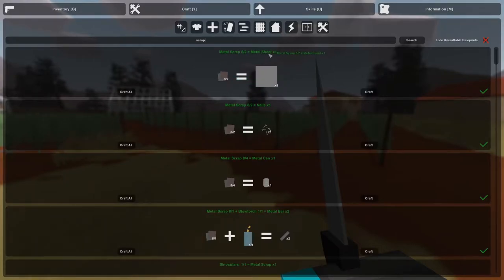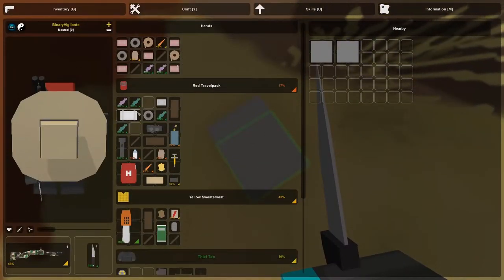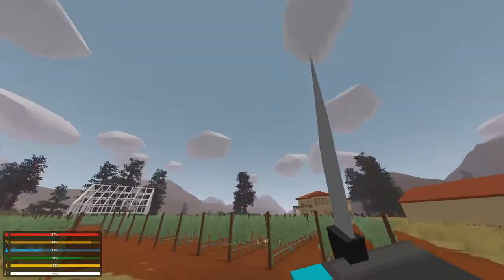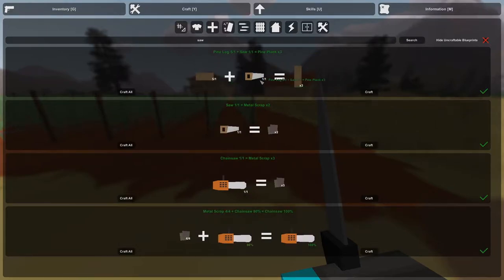What you want to make is two metal sheets right here — two of those. And then search 'saw.' That's the issue right there — the saw was not showing up because the metal plates just got dropped on the ground because I didn't have inventory space for it. I'm just gonna drop some stuff temporarily. All right, go back into crafting, search 'saw,' and it should appear right here. So two metal sheets equal one saw, and you want to have this saw because you can use that to make planks out of pine logs.